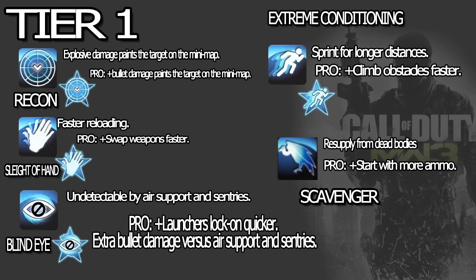Extreme Conditioning is gonna be kind of the weak link but I'm still going to use it. I love the pro ability: climb obstacles faster. You have no clue how many times I see a guy going for the kill and I didn't use Marathon — that being the pro part from Marathon in Modern Warfare 2. So I climb and there's a teammate and I can't run away because the animation is of me going over a ledge. Too bad it's not infinite sprint, but it's still sprint for longer distances. Marathon Pro was my favorite perk from Black Ops and MW2. Scavenger is straightforward: resupply from dead bodies, and the pro is start with more ammunition.